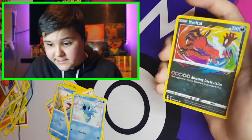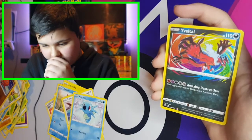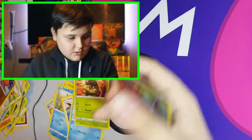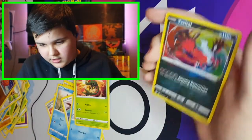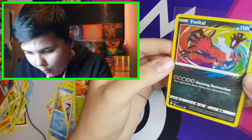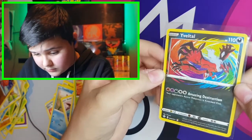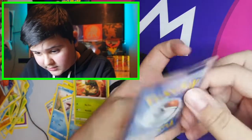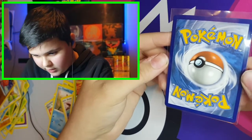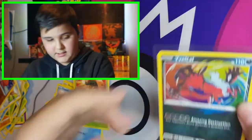We have a Volcanion amazing rare card — the colours on that are something else. And the next card, a Gengar VMAX non-holo — the rainbow on that is just different. Let's see the centering — the right is just a tiny bit smaller. Wow, this card is beautiful. Thank you, Volcanion.